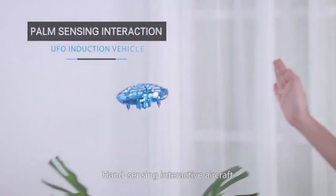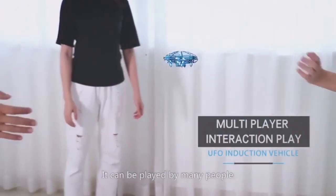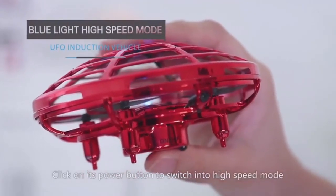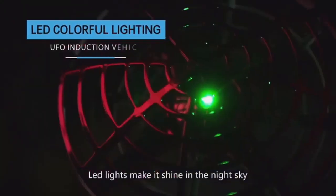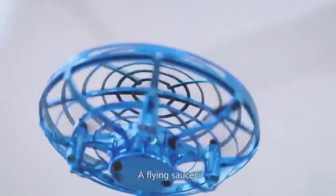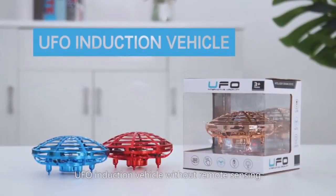Hand sensing interactive aircraft — it can be played by many people. The grip turns over to stop flying. Click on its power button to switch into high-speed mode. Lights make it shine in the night sky. USB charging, safe and durable. Add flying fun — UFO induction vehicle without remote sensing.